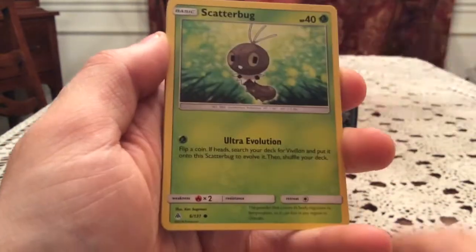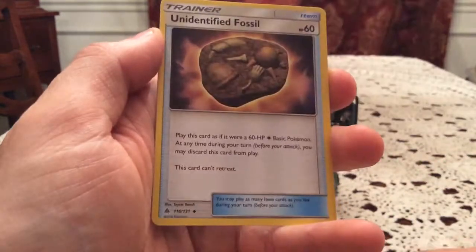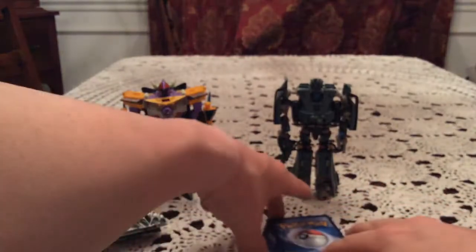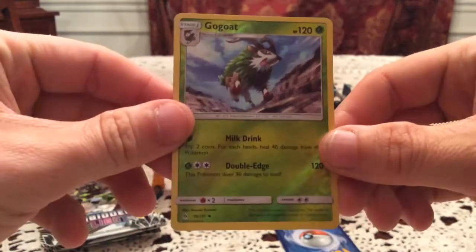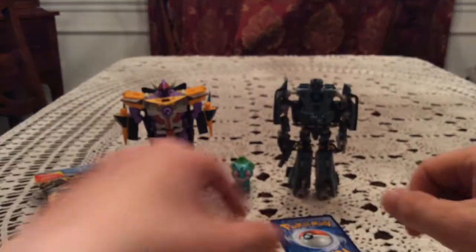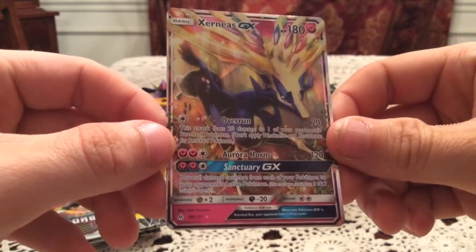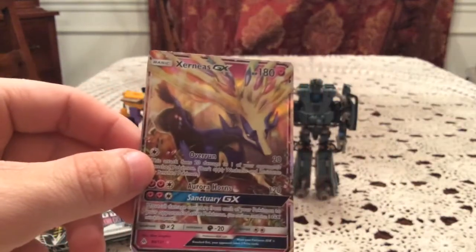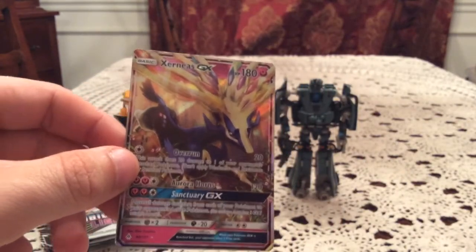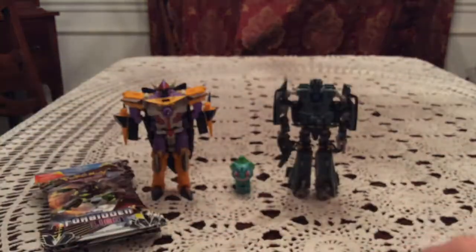First pack gives us Bunnelby, Snover, Scatterbug, Rockruff, Skrelp, Gogoat, Unidentified Fossil, and Mesprit reverse. The Gogoat is an uncommon — that's pack number 10, not one I needed, so duplicate right there. The rare card is a Zekrom GX — first pack magic right there! Zekrom GX. I think the normal Palkia GX is the only normal GX I need, but that is still a fantastic first pack pull.